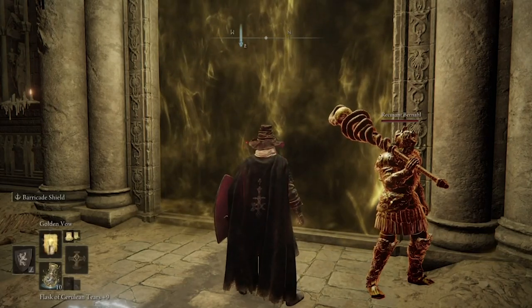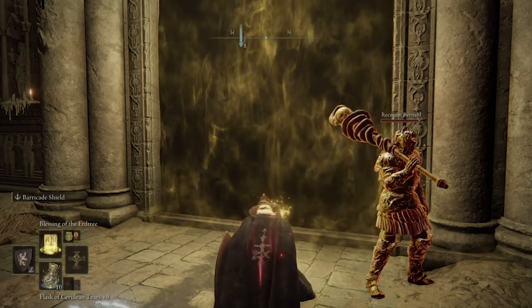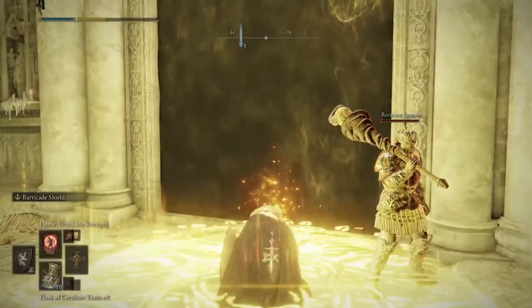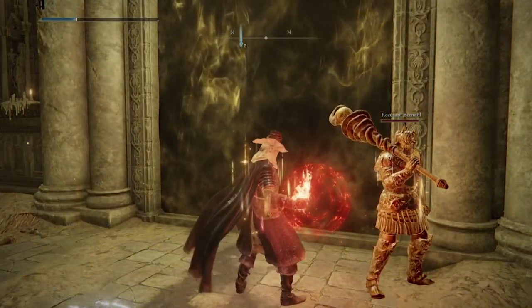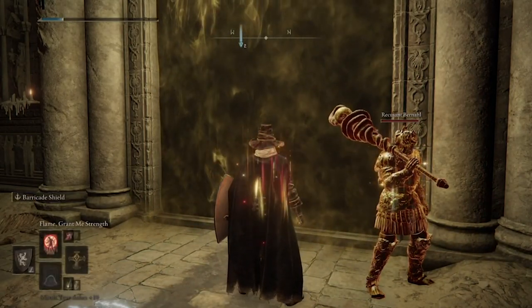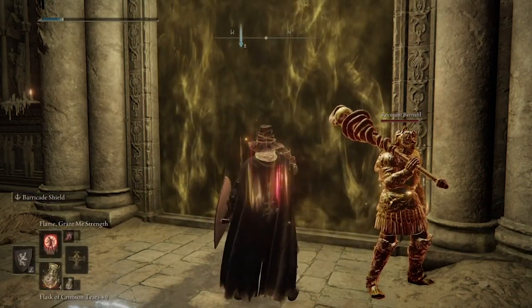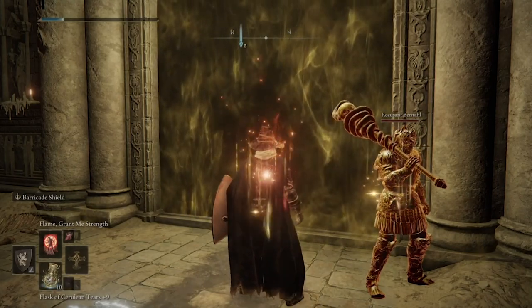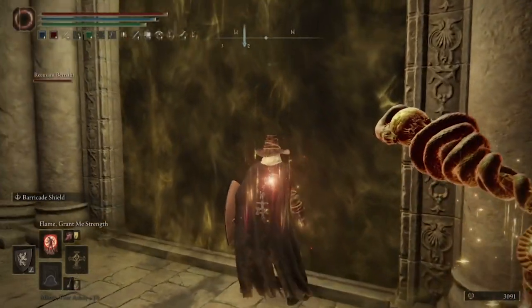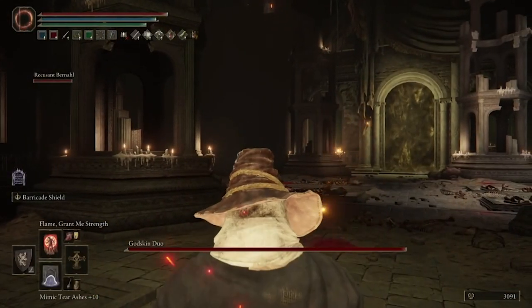Outside the gate, go ahead and summon him, and put on any of your buffs that you have — you can see which ones I'm using here. I'm a half-faith build, so you can see a lot of what I've got going. I like to have the Blasphemous Blade equipped as well, because you're going to use that skill over and over, so I have a plus 10 on that. Once you have your Blasphemous Blade ready and your summon ready, go ahead and head into the arena and throw out your Mimic Summon.